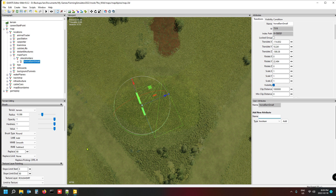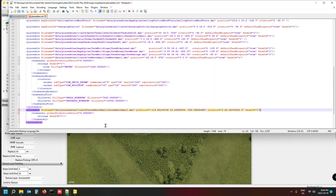Now just verify the directory path in the XML: it should be 'data/placeables/lizard/horseBarnSmall/horseBarnSmall' — yes we were in the Lizard folder and horse barn small, so that looks correct. If you've got the wrong directory the game will either not load it or paste something unexpected, so double-check it.